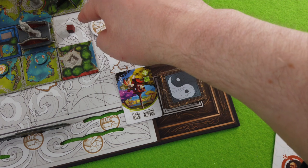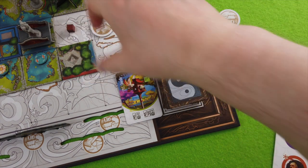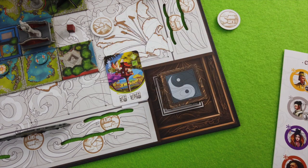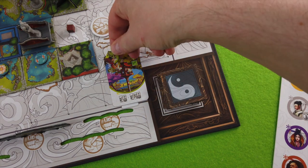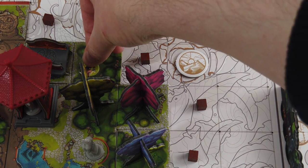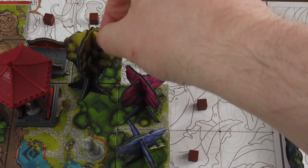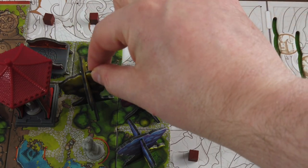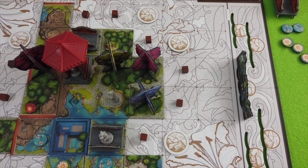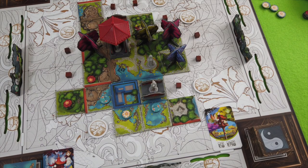That's a risk because I'm now losing this wall here, and this wall could be so important. I'll do it anyway. I have to place the birds — I think that's the first bird we are placing. The only legal place is next to this pine tree, I think. We've gathered our third small landscape token.